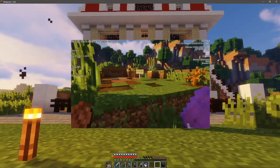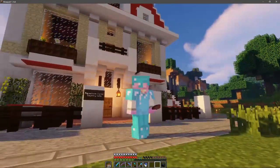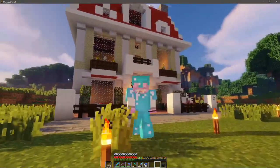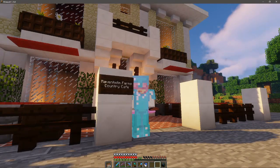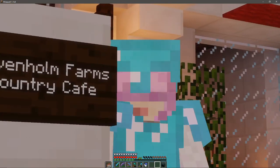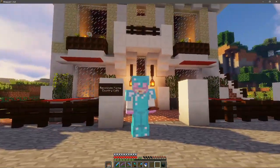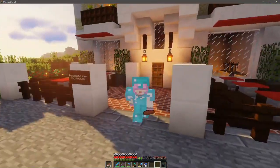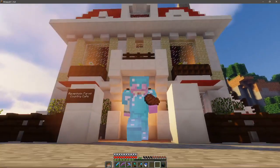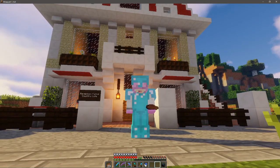But anyway this is the outcome of the place. This is what it looked like before, so just to get a before and after shot — I like doing that. It kind of looks like a Poke Center but it's a cafe as you can see on this lovely sign right here. Raven Home Farms — country cafe, sorry — yeah it looks like a Poke Center, don't ask me why it's turned out that way.